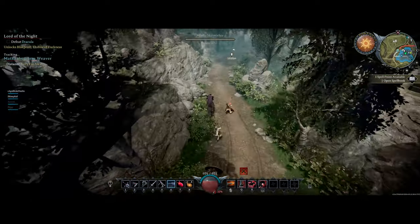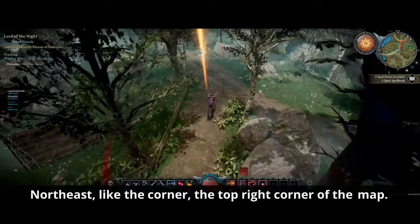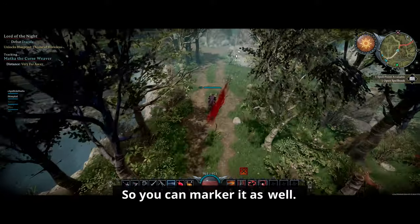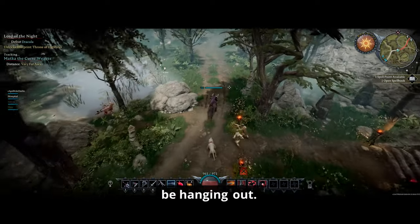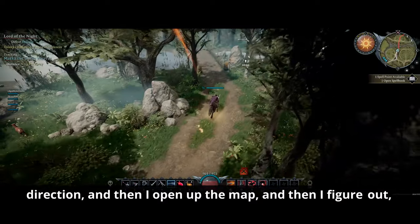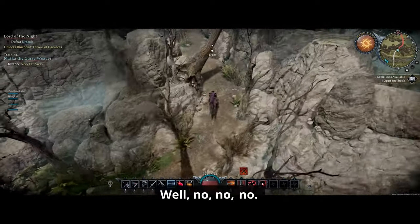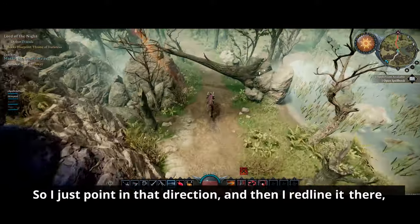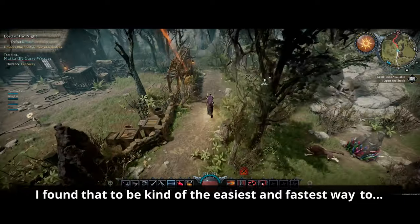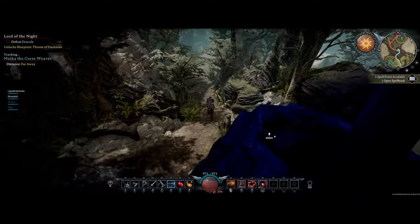We're going to the very north-east corner of the map — the top right corner. Cursed forest, yep. So you're looking up online where this guy's going to be? No, what I do is I look at the blood, then I point my character that direction, open up the map, and figure out roughly where this person is. If it's very far away, I point in that direction, make a red line, and fine-tune it as I get closer. I find that the easiest and fastest way — you correct as you go.